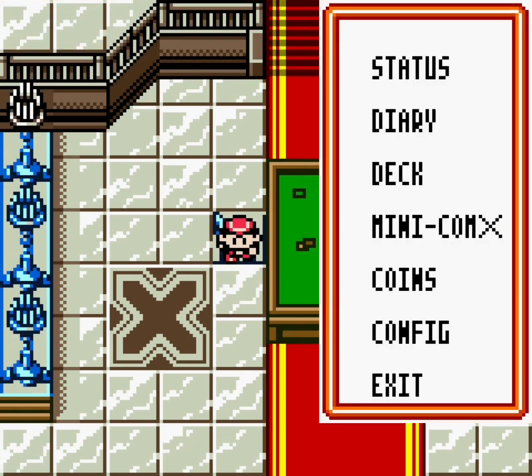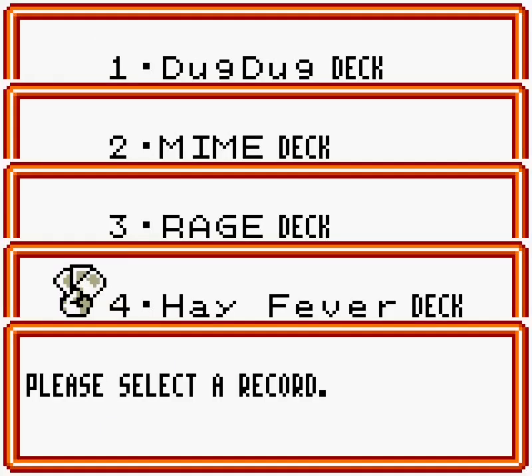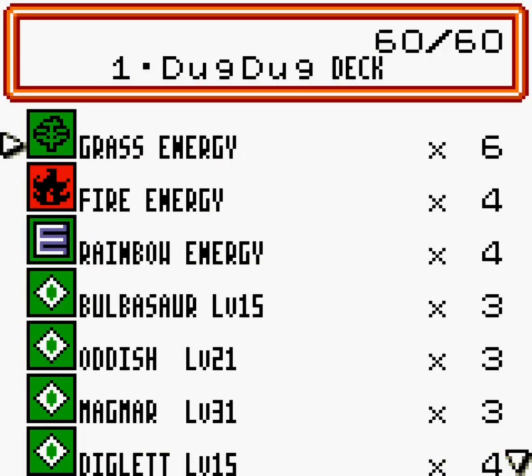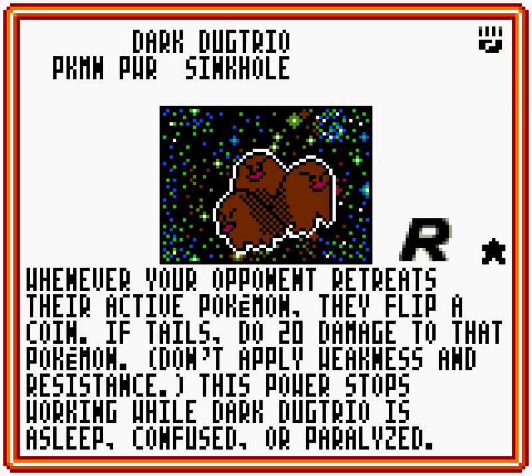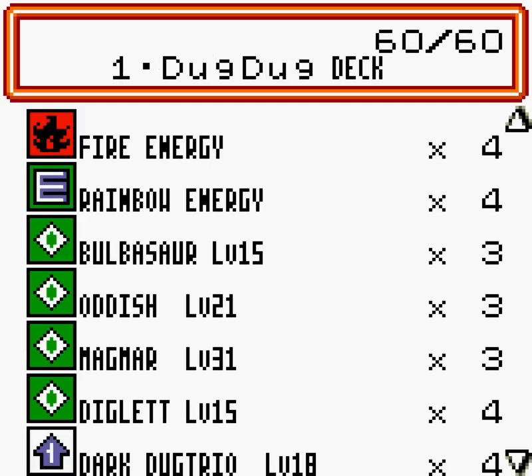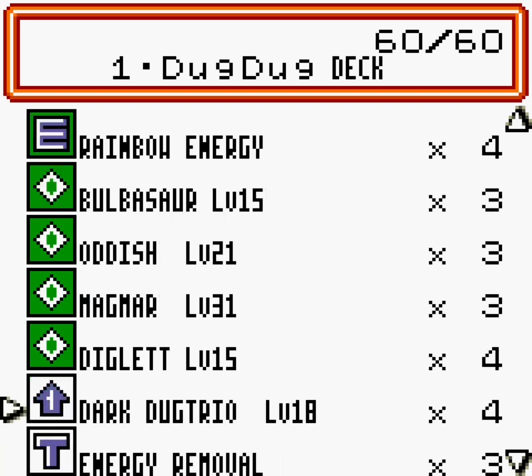this time against Yuz. Before going into the match itself, I will just show you the deck I use, which is based around Dark Duke Trio's ability — Sinho — which makes the opponent flip a coin every time they want to retreat their Pokémon. If they get tails on that flip, they take 20 damage before retreating, and that goes for every Dark Duke Trio in play.